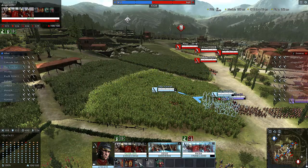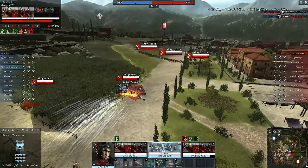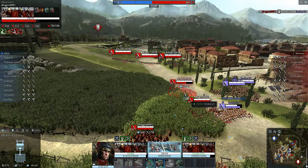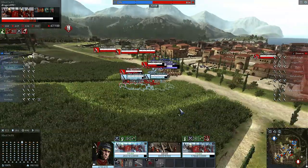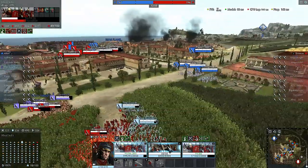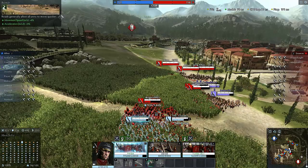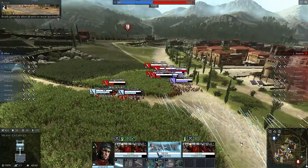Throw your pilum at them — both squads. I'm going to quickly send a nice turret in. There's one rushing at you. I knew it. Too bad for them. I still have my artillery. I shot trying to hit those spearmen, it missed and took out a lot of the swordsmen. So, you know, that also works.